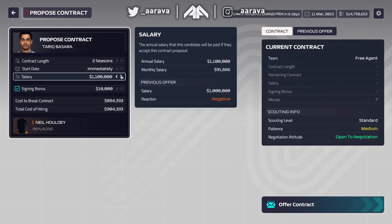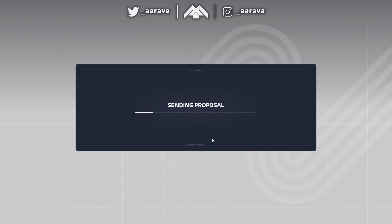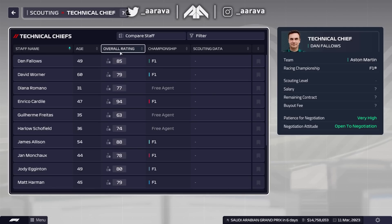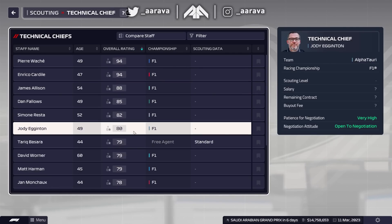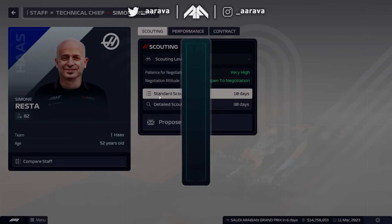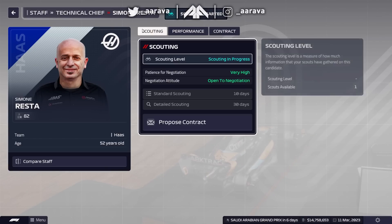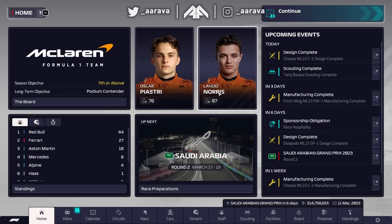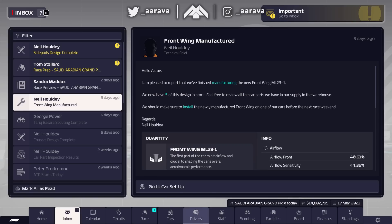I'm going for 1.2 million for just one year - come on, accept it, you know you want the job! I'm done with him. What are other technical chiefs like? There's an 80-rated one - Simone Resta, used to be at Ferrari at Alpha Tauri. Let's just scout him. I'm not backing down from Tarik but he's playing hardball and I'm not about spending that much money.